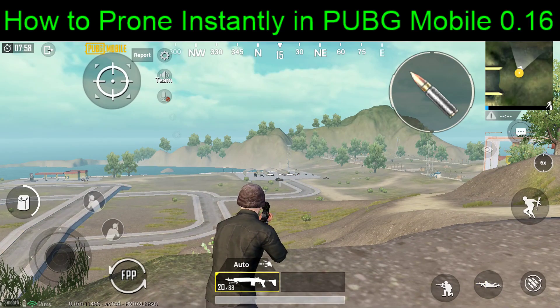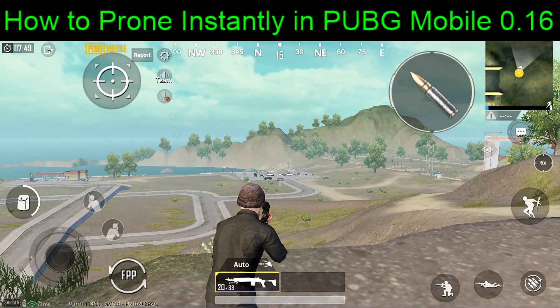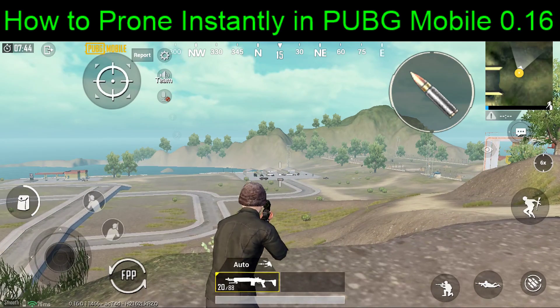Wouldn't it be nice if we could speed up this animation? So with the help of this new first person perspective switching toggle button, we'll tap that the same time we tap prone and you can see it is near instant. We are now instantly prone and in first person perspective.